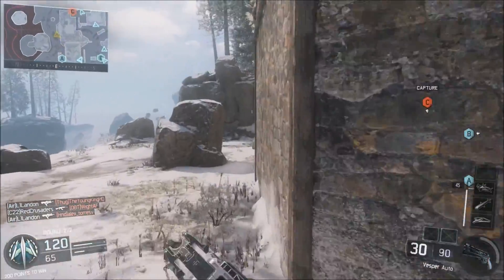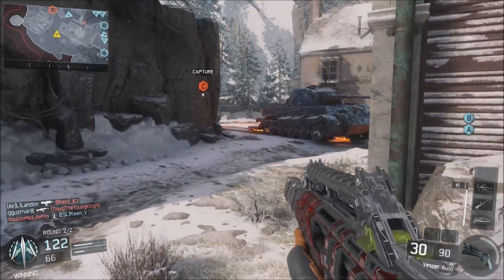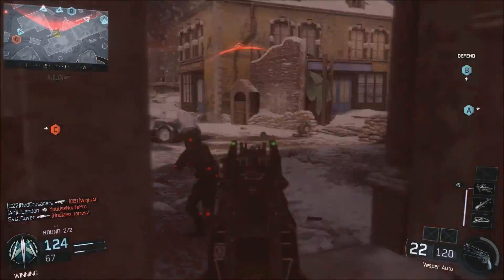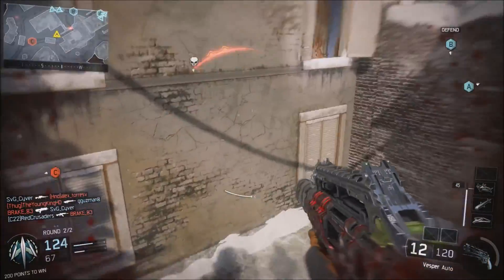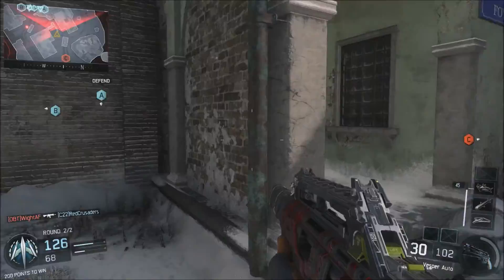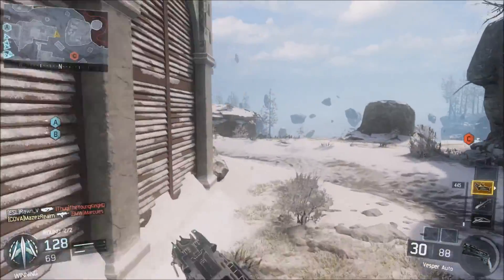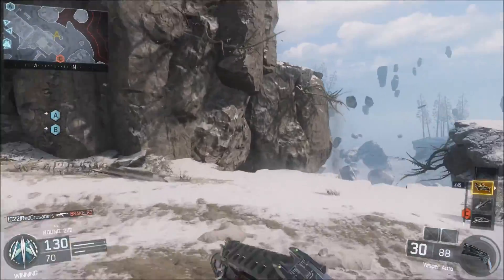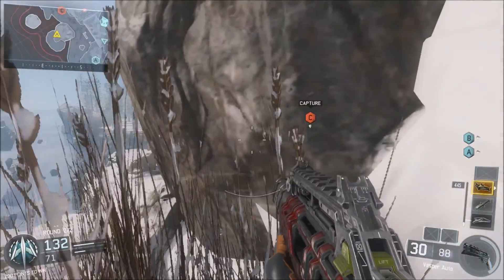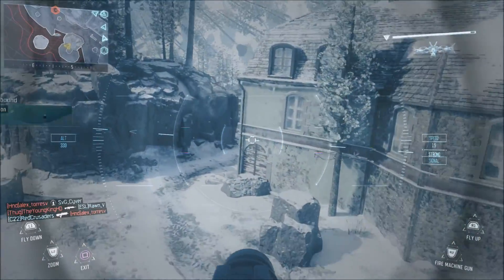The score is 120 to 65, and I'm not being overly aggressive trying to get a tripcap. In domination, getting a tripcap is really difficult because you can't manipulate spawns effectively. You can see a gunfight was almost lost there — I didn't challenge it until I regained my health completely, then I rushed up and got the kill. The only reason I rushed up is because I had the Vesper, which wins gunfights up close 9 times out of 10 due to its high rate of fire.